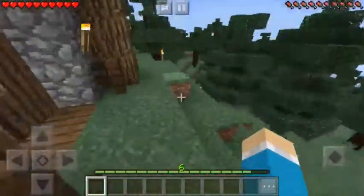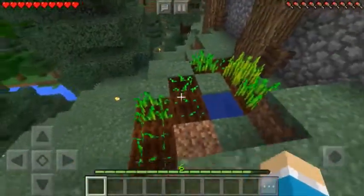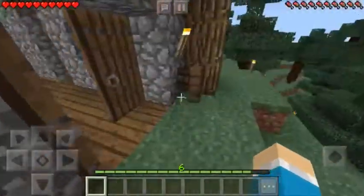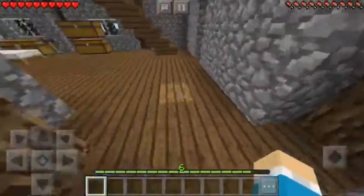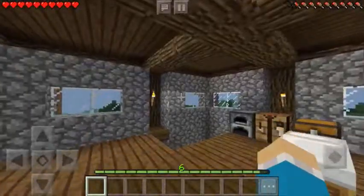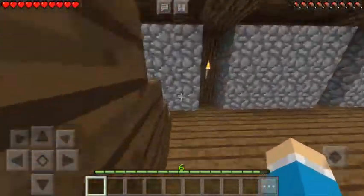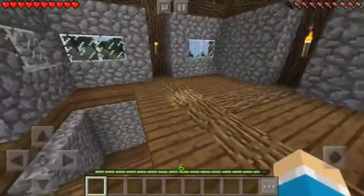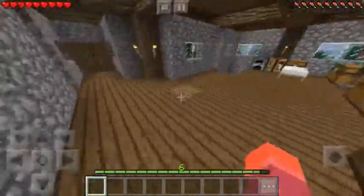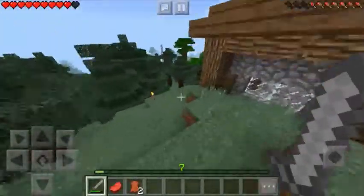I came up here to show you that I want to expand this — maybe not here, but I want to expand the wheat farm because our wheat supply is getting fairly low. I would also like to make an enchantment table, and I think I'm going to put that up here on the second floor in one of these corners with full bookshelves so I can start getting some enchantments.